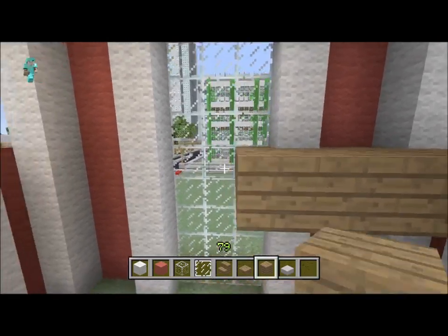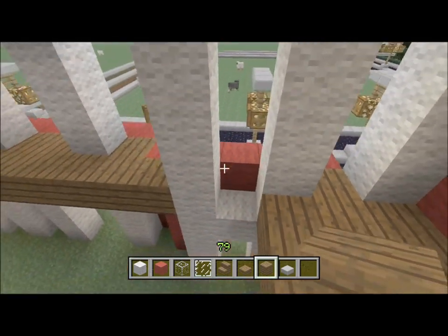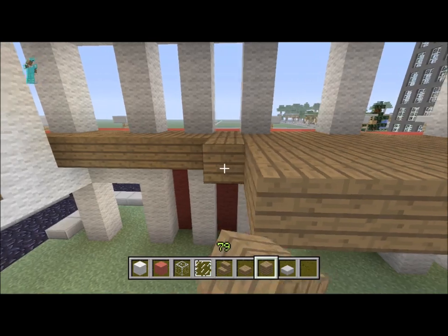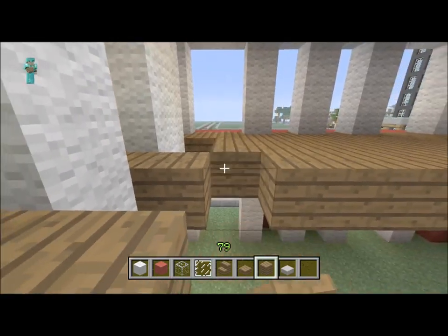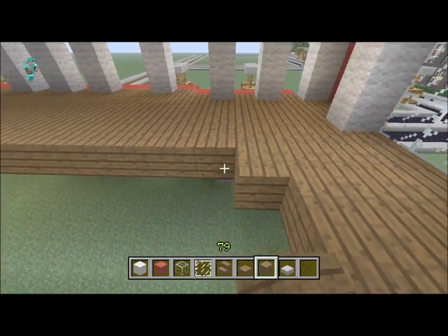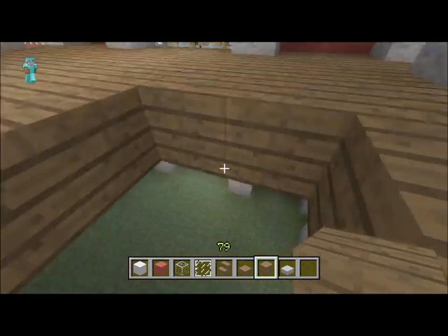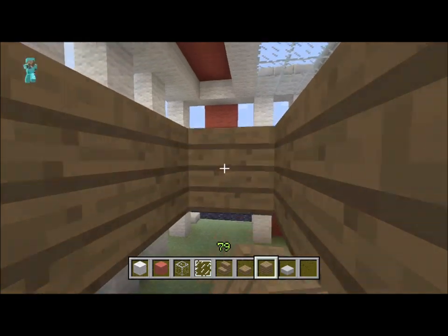I cannot wait until we get upside-down stairs because once we do that I'm gonna be able to make so much cooler houses and stuff — it's gonna look phenomenal. The level of building I'm gonna be able to do after that is gonna look amazing. We've been waiting for this since Minecraft for Xbox came out, May 2012, and we've been waiting for all the PC stuff since then.